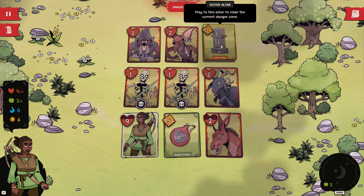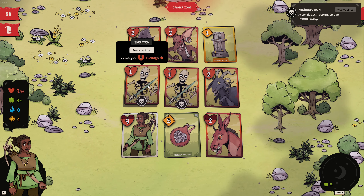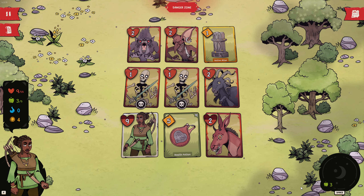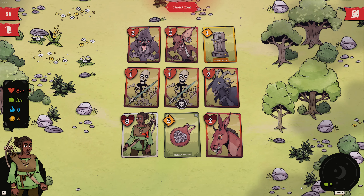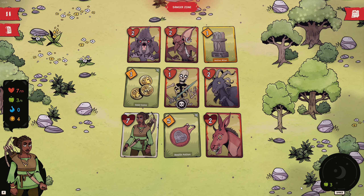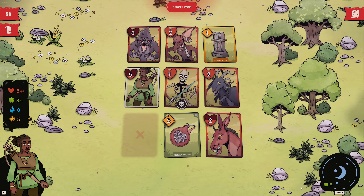There's the Votive Altar. Pray to this altar to clear the current danger in the zone. What are these guys doing? Resurrection — after death, returns to life immediately. Right, so we have 7 down to 1... 5. We can do the whole lot, I believe.